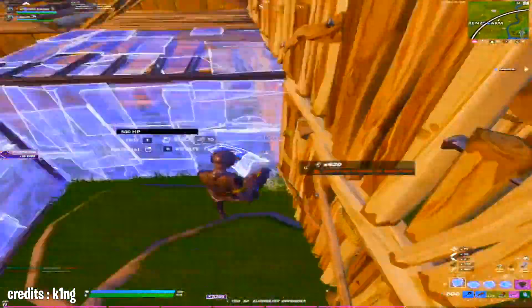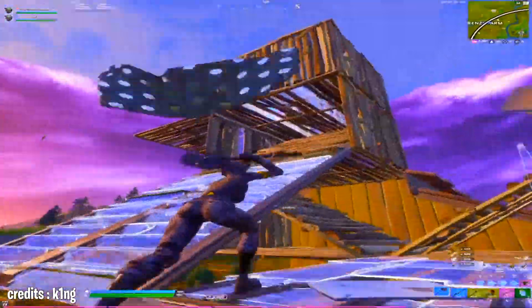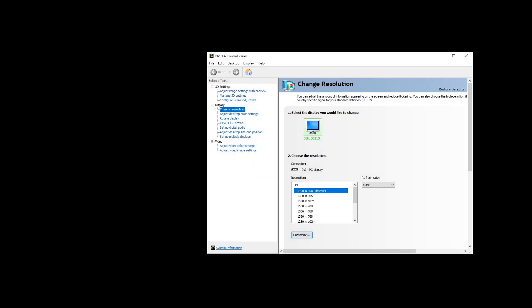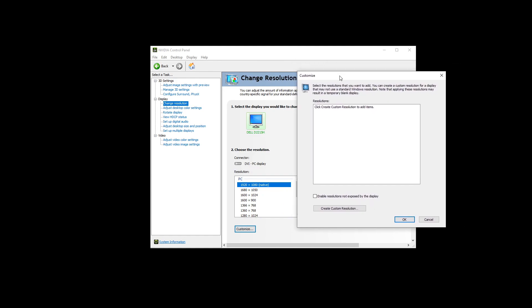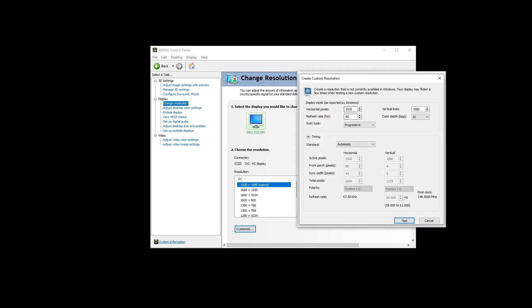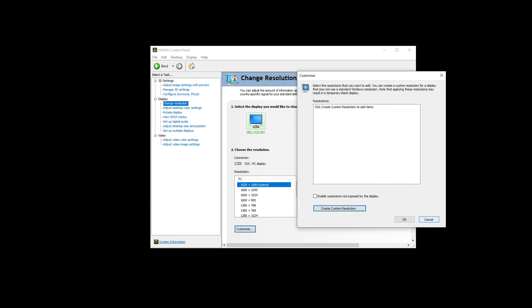If for some reason it still doesn't work, go to your desktop, right-click, and open the Nvidia Control Panel. If you don't have it, download the driver from Nvidia's website for your graphics card. In the Nvidia Control Panel, go to the Display tab and click 'Change Resolution'. You'll see resolutions listed — mostly 1920 by 1080. Click 'Customize', then click 'Create Custom Resolution', accept all the terms, and enter the horizontal pixel value matching what you put in the GameUserSettings file — 1600, 1440, or 1080 — then click 'Test' and apply it.